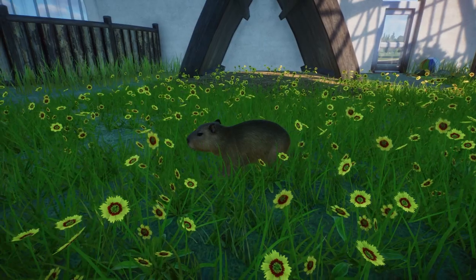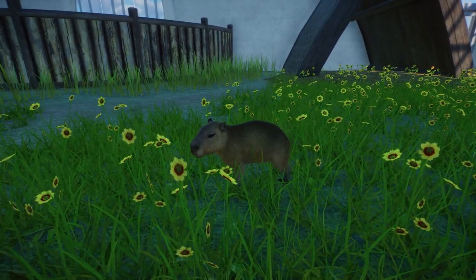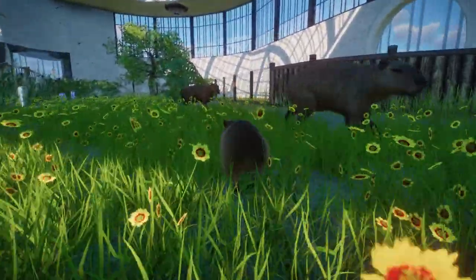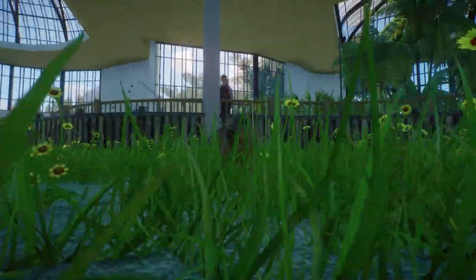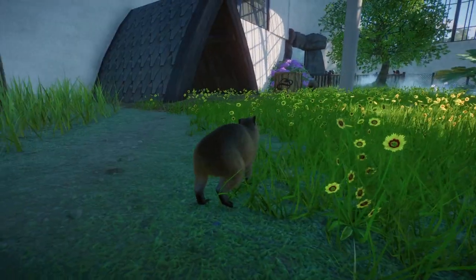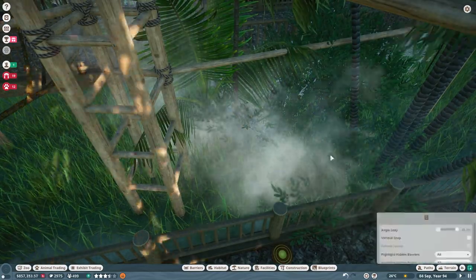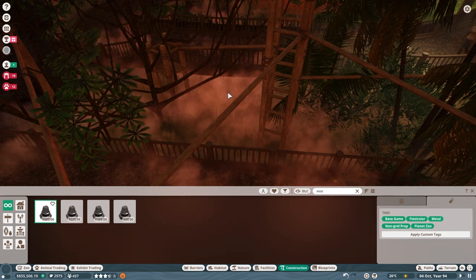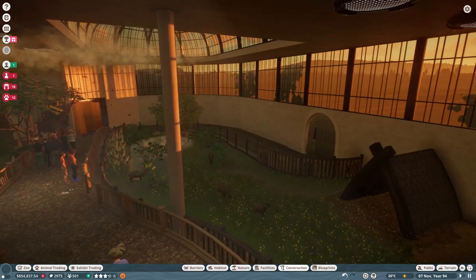Our zoo had a baby capybara while I was doing all this building, and it was the most adorable thing I've ever seen in my life. Maybe that's an exaggeration, but it is very cute — frolicking through the flowers just as I planned. Looks like we actually had two babies. Now here I'm trying to move the smoke effect to make it make a little more sense, because it kind of just reminded me of smoke. So that's when I decided that moving it to the ceiling would work better, and I think it did.